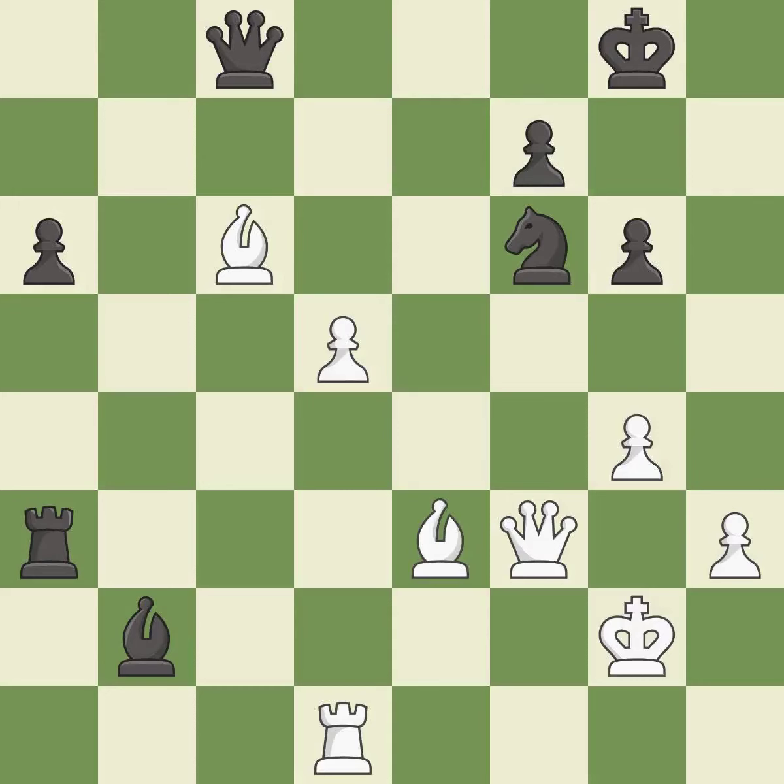The game was close to equal, but now black has the advantage — it is a mistake. This moves the bishop to a more active square, making it gain scope. This is the only move that works — it is a great move.